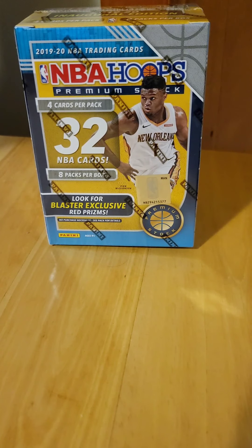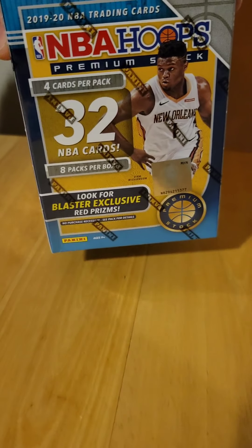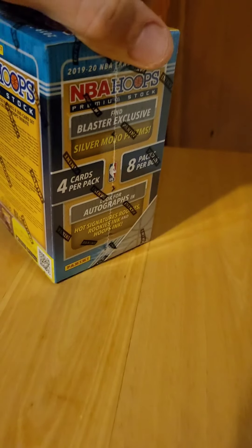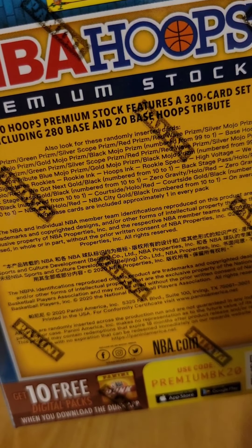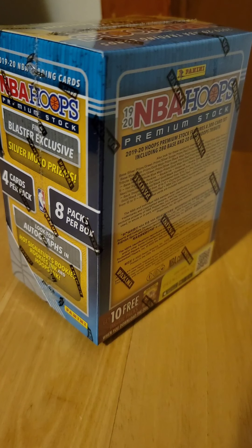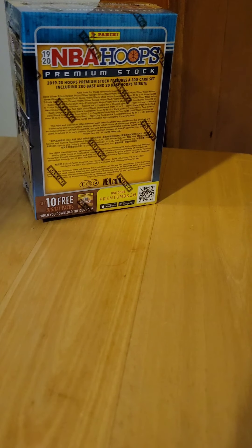Welcome back to the GOAT channel. This is another unboxing — NBA Hoops Premium Stock, 32 NBA cards, four cards a pack, eight packs. This is what you can get — pause it and check it out. There are blaster exclusives, silver mojos, hot rookies, red prisms. I'm gonna open this one, and I do have a giveaway going on and I will post everything about it.